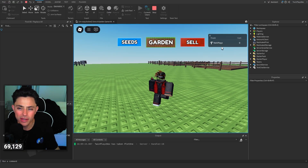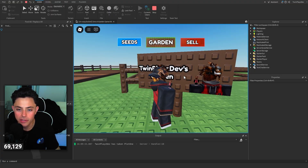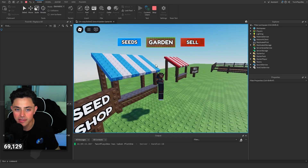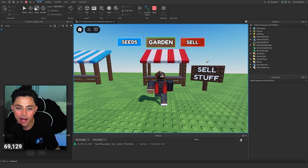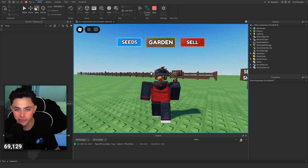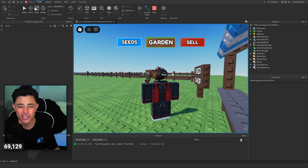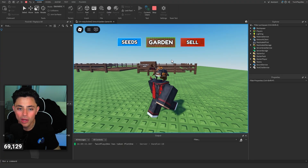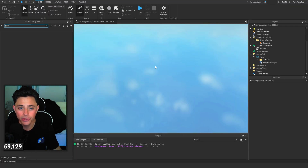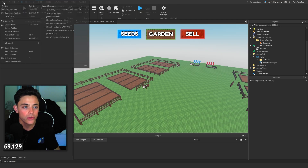So we have this little cash leaderboard, we have the garden - it says your gardens on it with your user ID - and then it has just the base stuff, then seeds, and then sell. It's nothing too crazy - just some teleport buttons, the little design, and a little leader stats for cash. When it comes to making this, you can go ahead and make a new base plate and transfer some stuff over. It's very simple to do.